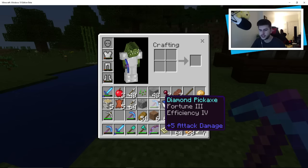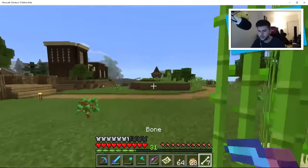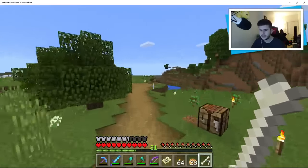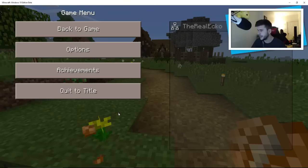In the ore store we need to get ourselves another Fortune 3 pick. I've got a Fortune 3 pick here with efficiency. I want to quickly go to Jack's store because if I can buy myself another pick that has efficiency and Unbreaking, it will be very useful.